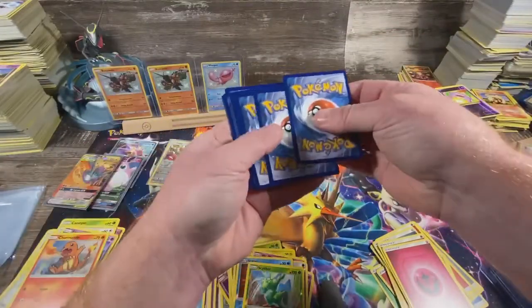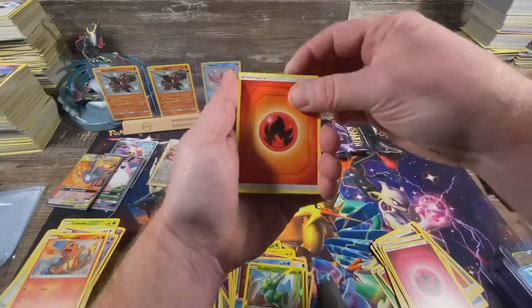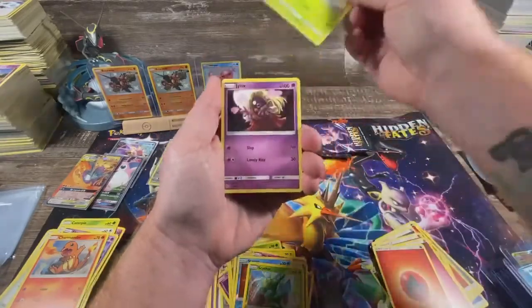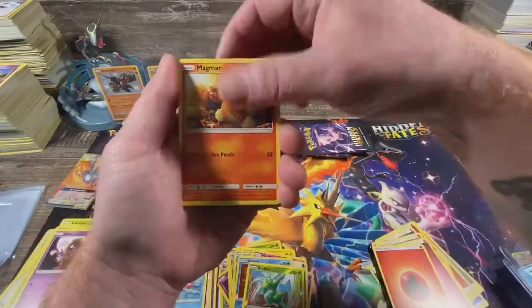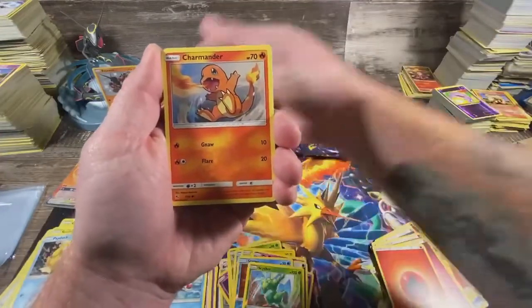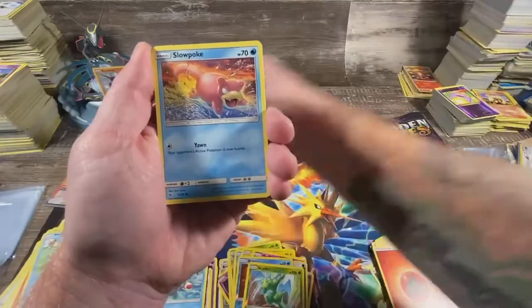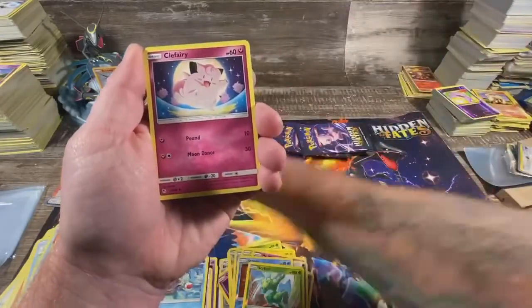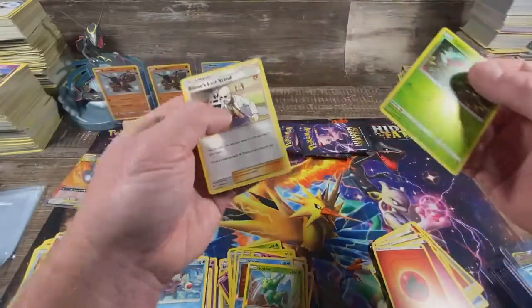Give me at least one full art shiny. Energy, energy, Scyther, Jynx, Magmar, Psyduck, Charmander, Magikarp, Slowpoke, Clefairy, reverse Caterpie, and Blaine's Last Stand.